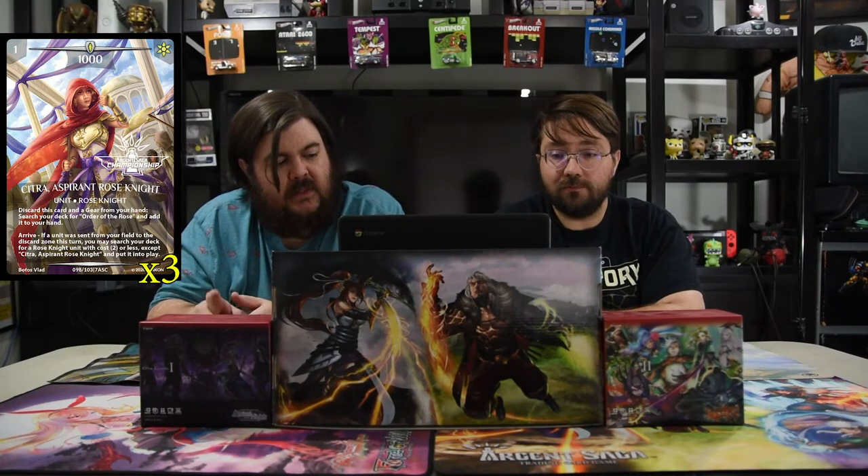The first card in the deck is Citra the Aspirant Rose Knight — one mana for 1000. You discard this card and a gear from your hand to search your deck for an Order of the Rose and add it to your hand. Or when she arrives, if a unit was sent from the field to the discard on this turn, you may search your deck for a rose knight with two or less cost except her and put it into play. You can't chain her but you can fetch any other rose knight — especially good if you hit a red tower early game.